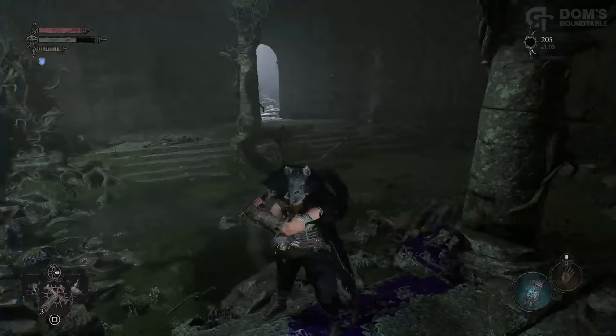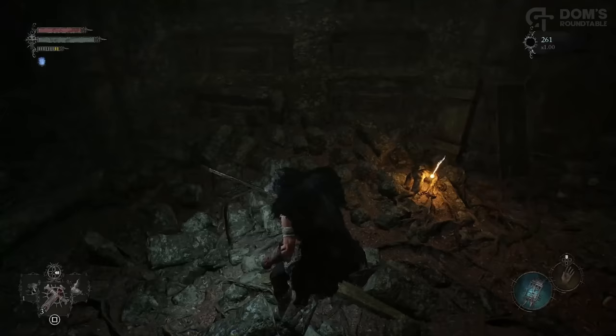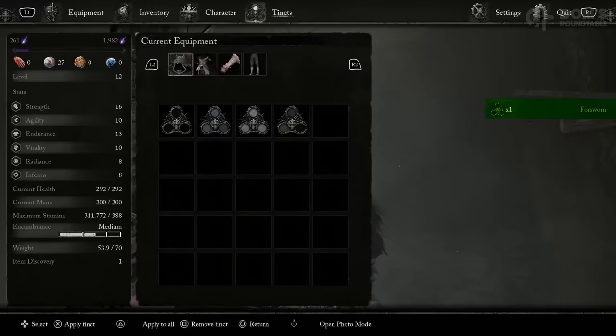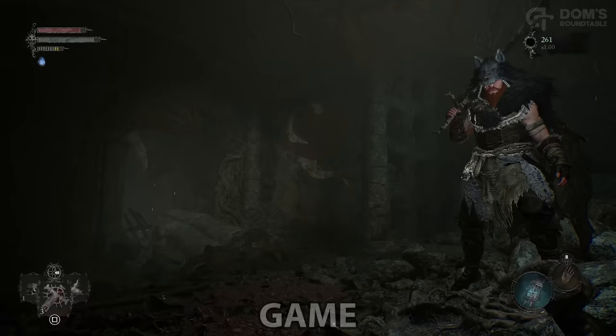Next up, at the top of these stairs, you're supposed to jump over the gap in the floor here. However, deliberately fall down and you will find Forsworn. This is an Armour Tink, which will change the colour of your equipment. You can change each piece individually, or you can press Triangle or Y to apply to all. And as all Souls veterans know, fashion is the absolute most important thing in the game.